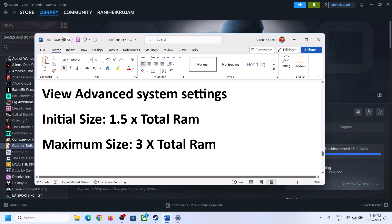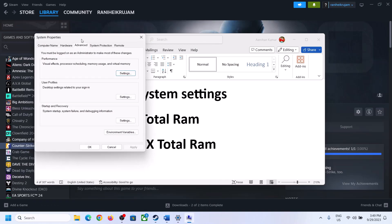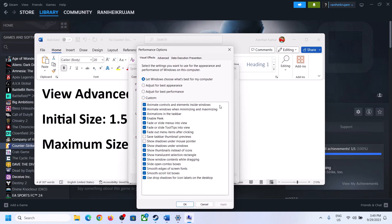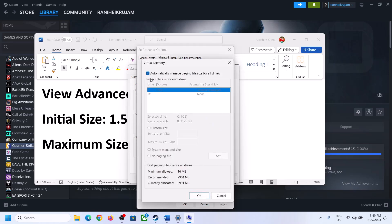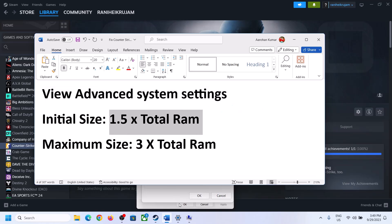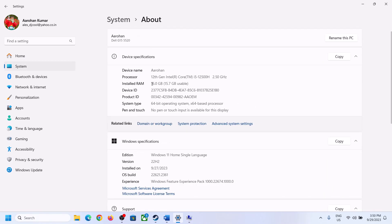The next step is to increase virtual memory. Type 'View Advanced System Settings' in the Windows search box, click on it, click the first Settings button, go to the Advanced tab, and click Change. Uncheck the box that says 'Automatically manage paging file size for all drives', then select the drive where the game is installed. Set a custom size: initial size is 1.5 times your total RAM in megabytes, and maximum size is 3 times your total RAM in megabytes.